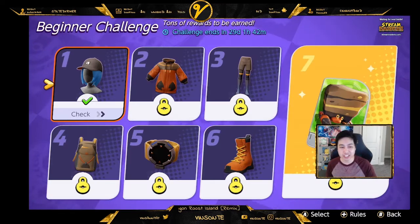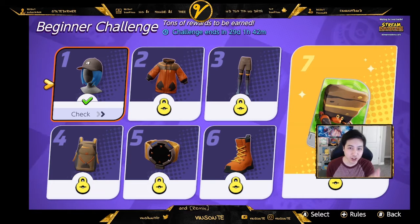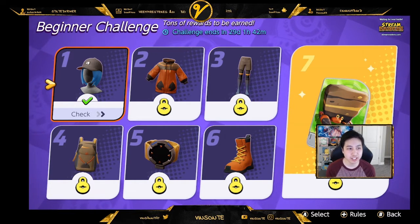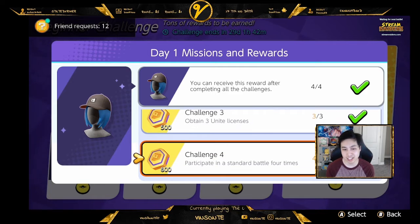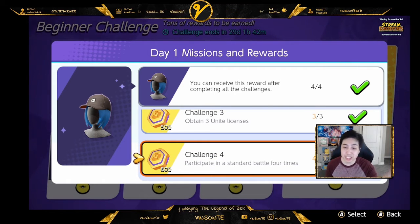If you go to the challenge tab, there is a beginner challenge that lasts for a month since the game's release, and these unlock each day. The first day you have to do the advanced tutorials. You get three Unite licenses — basically three characters — and then participate in four standard battles. You don't necessarily have to win.